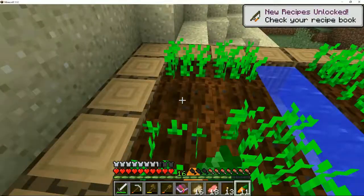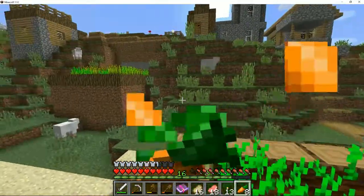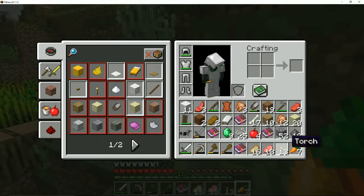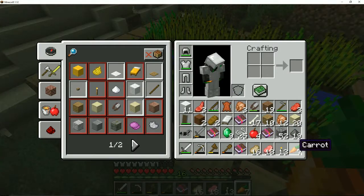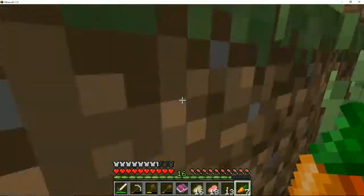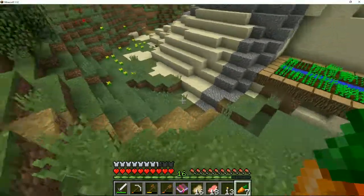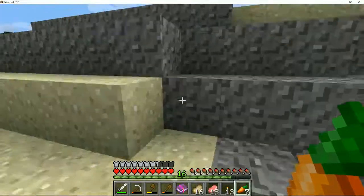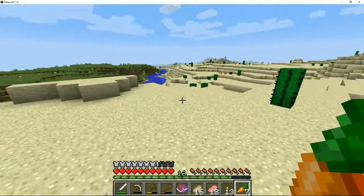I've also learned the recipe for a carrot on a stick, so I've now got some carrots I can use. Should I grab potatoes? I don't have room. Do I have room for wheat - I can make bread. I'll just leave that there and use what we've got at the house for that.